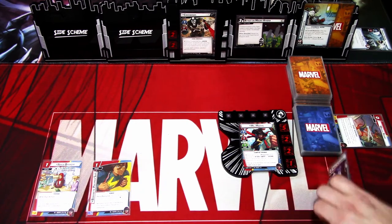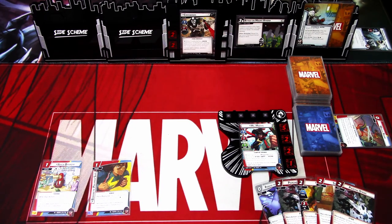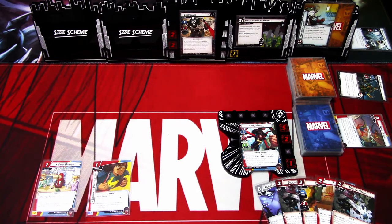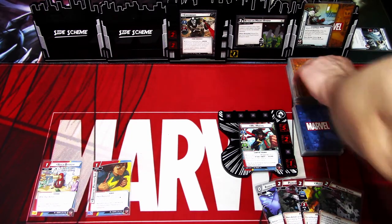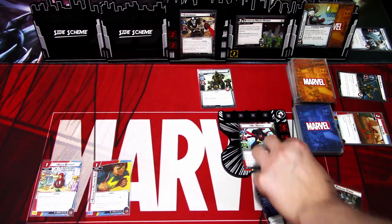We draw back up to five — we get Assess the Situation, Piercing Strike, Hulk, Sneak By, and Piercing Strike. We go to the villain phase, add a threat to the main scheme. Crossbones attacks — I won't defend, so Crossbones hits for two damage. Because the Power Gauntlet is in play, I have to discard one card — I'll discard Sneak By. We get an encounter card: Hydra Soldier, so we need to deal with that.